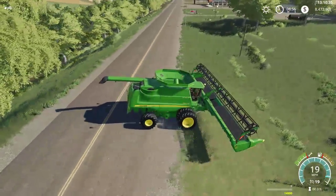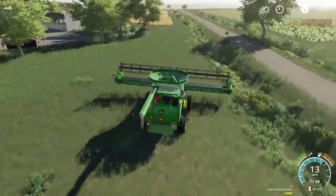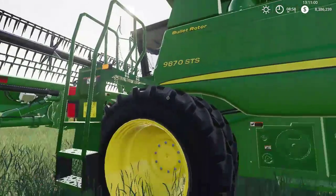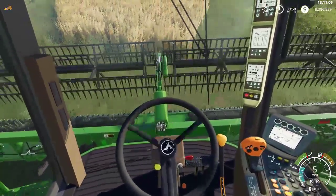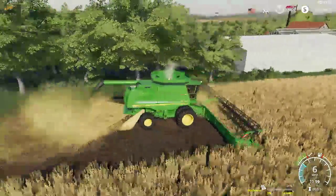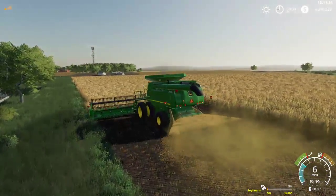Is that place ready to harvest over there? I think it is — I'm going to buy this field behind the shop. It's a 1x map but it's very good for how early it is being released. This is a very nice combine. All the models go from 9670, 9770, 9870. The 9770 has boots and everything in the cab. Everything works very nicely — I'm not having the crop tickers on here, I just added that to the Google Drive file.